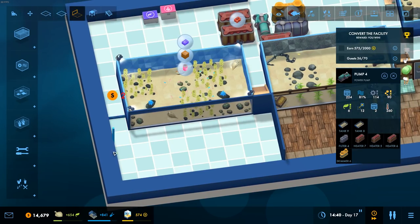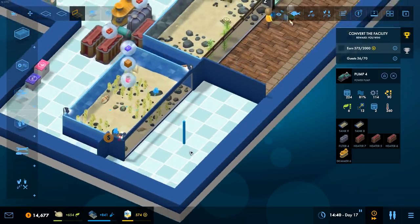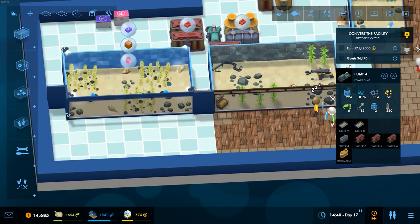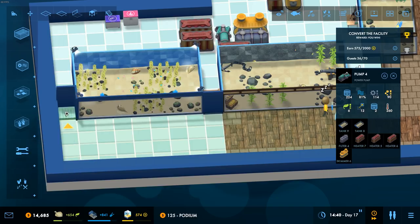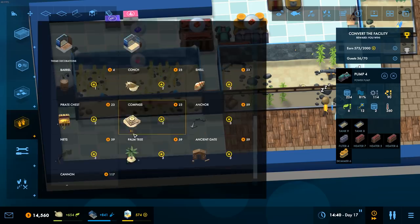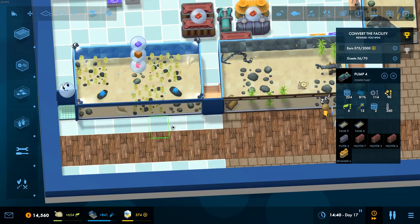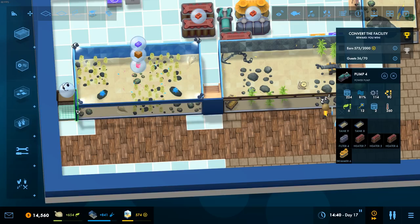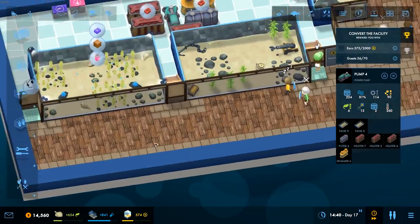I'm tempted to do another talk — because they really help. Let's get another talk going. We'll set it for later in the day and set the guy to do it — he's just going to be the talking extraordinaire. Podium, there we go. We need some more toilets around soon as well — I've only got those ones by the entrance. Shipwreck paint, harbour paint — come and do all of this. Keep that blue for now just so we know what we're doing.